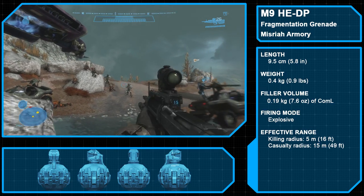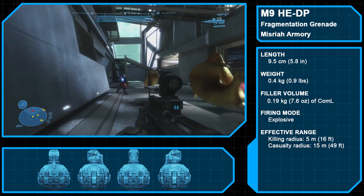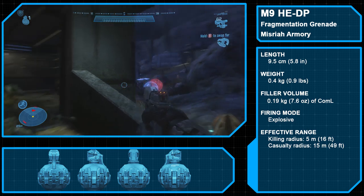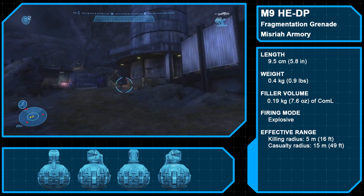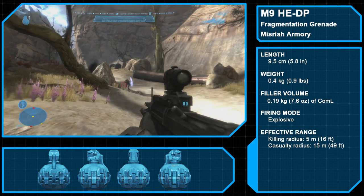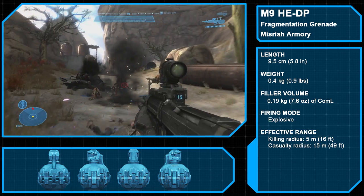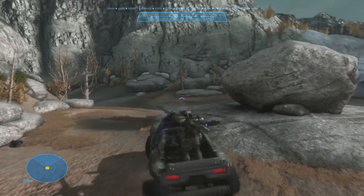The M9 High Explosive Dual Purpose Grenade is the Misriah Armory-produced standard-issue hand grenade used by the UNSC. The dual-purpose designation means it is reliable against both infantry and light-armored vehicles. The grenade is primed by a small button on the handle and has an effective kill radius of 5 meters and a casualty radius of 15 meters. That covers the UNSC's weapon armory.